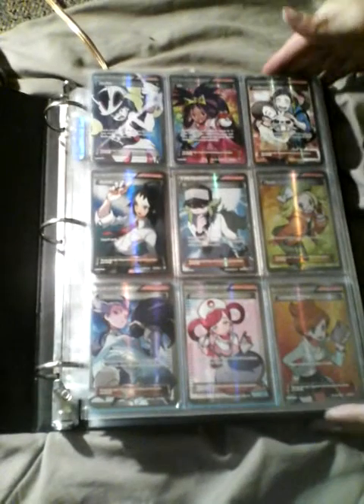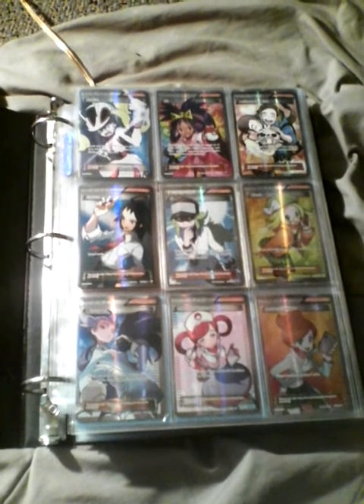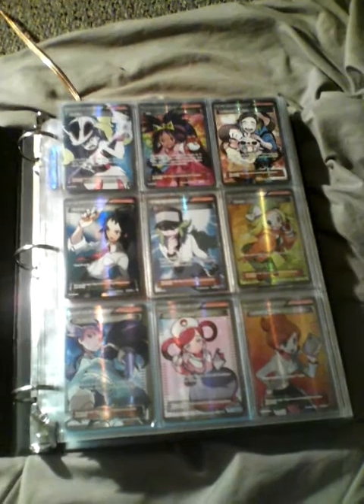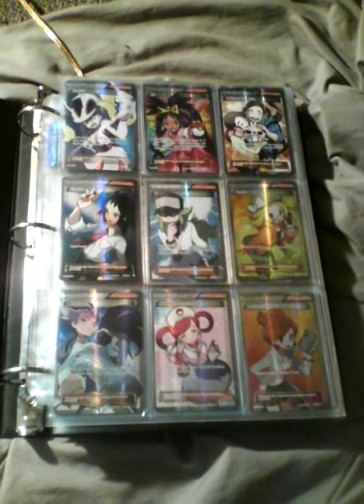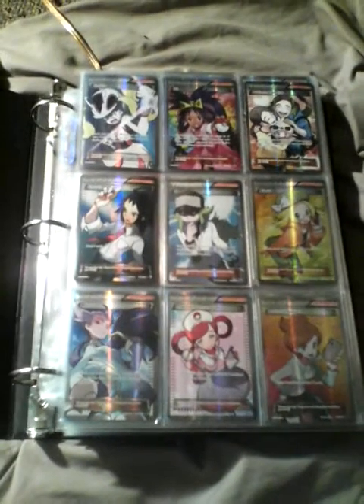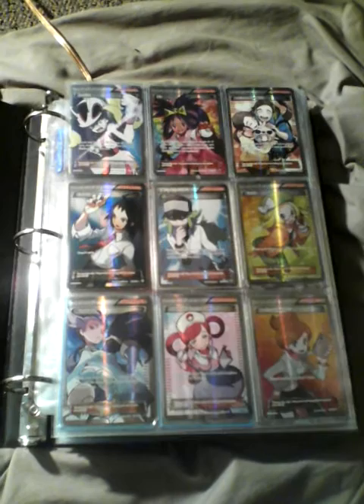Look at all of them — we have Karina, we have Iris, we have Pokemon Fan Club, we have Shauna (I'm still gonna say that's a girl, I don't care what you say). We have N — that N though, I know right. We have Bianca, we have Bonova, we have Nurse Joy, Pokemon Center Lady, we have Professor Juniper. Flipping more — awesome.